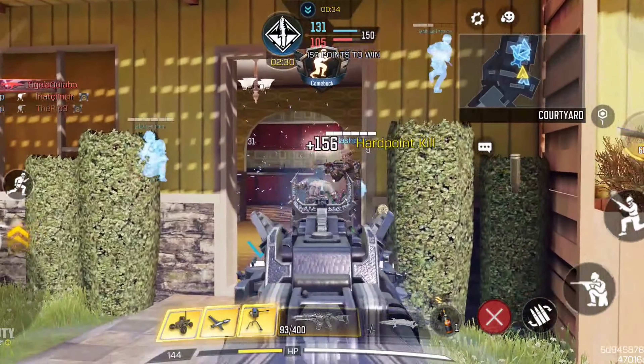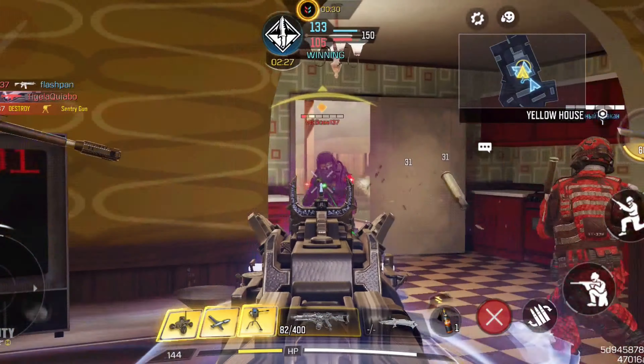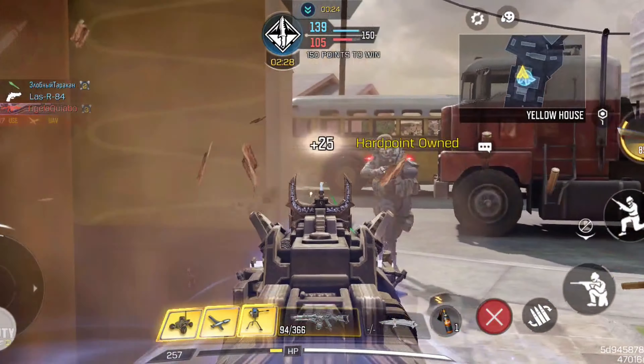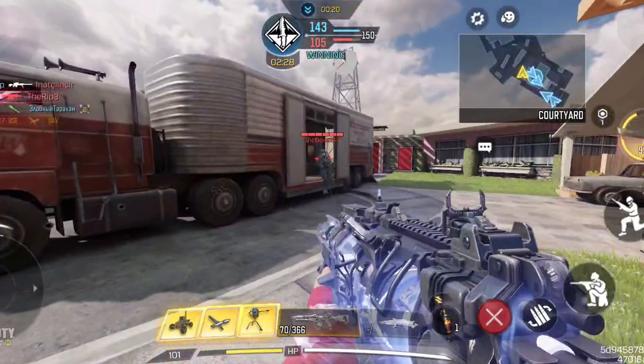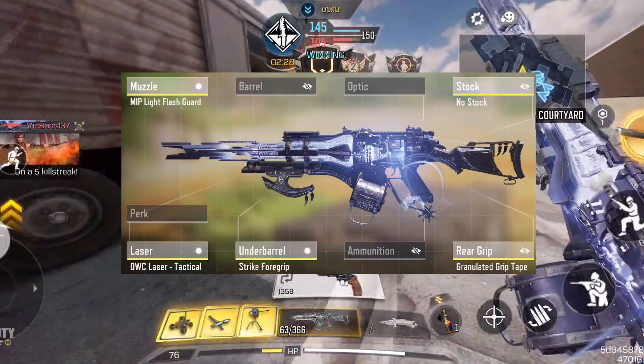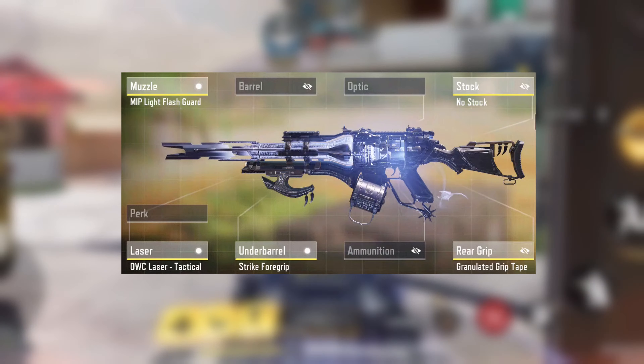In at number 2 we have the Holger. This gun has been at the top for 3 seasons now and along with the number 1 gun needs a nerf ASAP. The Holger has the mobility of an assault rifle and no damage drop off, which makes it a medium to long range beam of a gun, and it even holds up at close range because of the high mobility. It will only get outclassed by the number 1 spot.